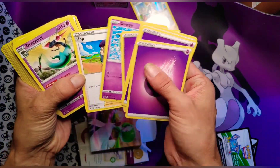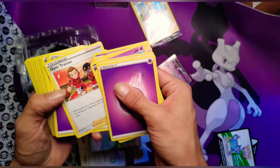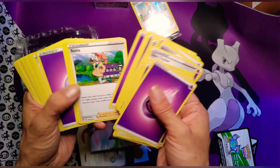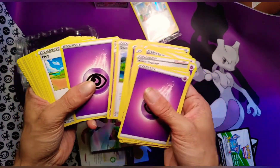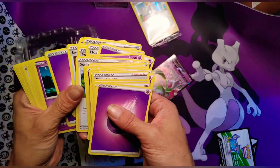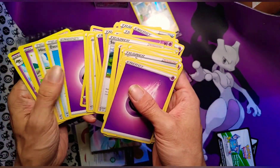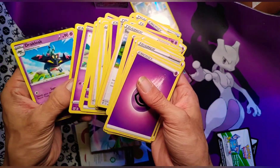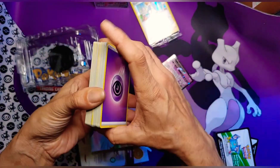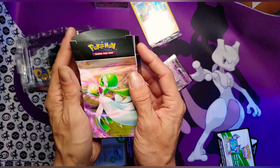DREEPY — he's so cool! And Dragapult — you could probably add the other evolutions of Dragapult, the V and the VMAX, to probably make this deck a lot stronger. Gardevoir V and Intelleon — Dragapult is awesome! I love how it's weaved together like that and I love that it comes in its own little box.